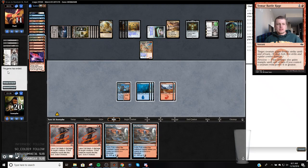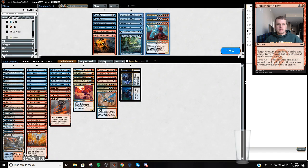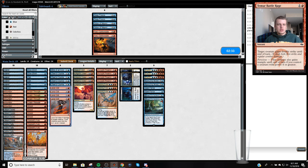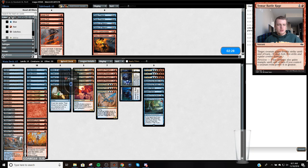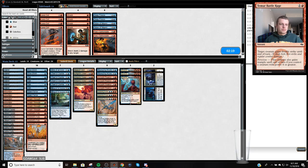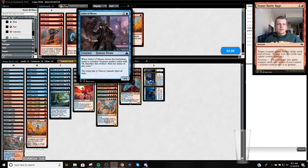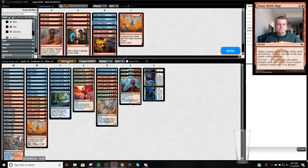Against the grindy decks, I want to cut my Shocks and probably my Lava Coils. I want Spell Pierce, Search, Mystic, Niv — I want all of these. I don't want Lava Coil, I don't want Shock. I could just keep the Beacon Bolt and cut a random cantrip — I'll go with Warlord's Fury, it's probably the worst one. I could bring in Deep Freeze or Sailor of Means. Sailor of Means is kind of sweet when you're ramping to Niv, and it works well with Chart. But besides that, it's more for blocking.